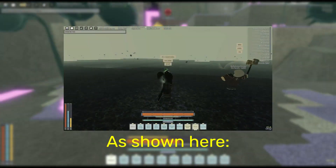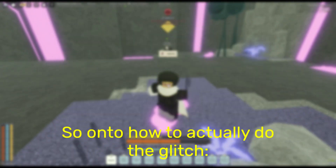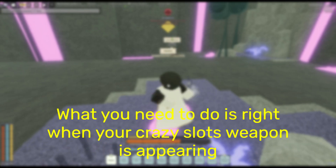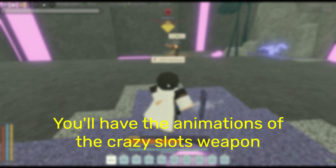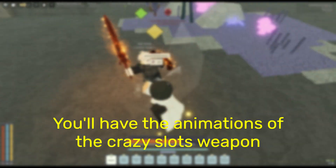I'm going to put proof of that up on the screen too. So on to actually how to do the glitch — all you're going to want to do is get crazy slots. What you need to do is use crazy slots, and right when the weapon is appearing, you equip your normal weapon. This is going to bug out the crazy slots and make you keep your normal weapon. However, you get the animations of the crazy slots weapon despite having your normal weapon.